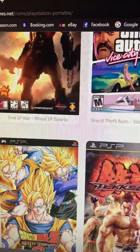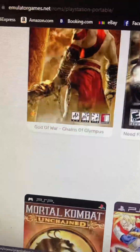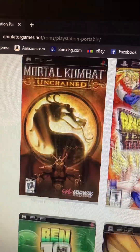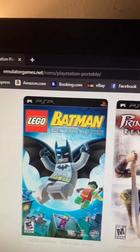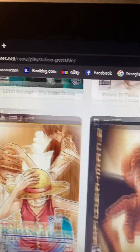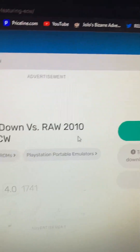What you want to do is go to the game you want to get. It should be hard to find a game. I'll just get — oh, I know this game — WWE Smackdown.